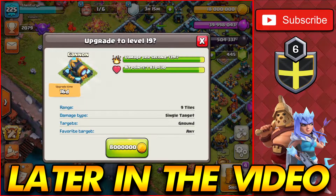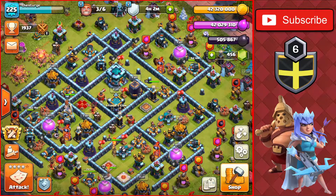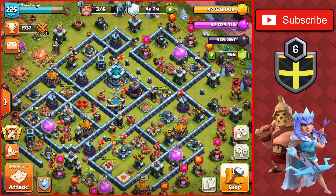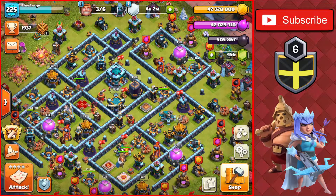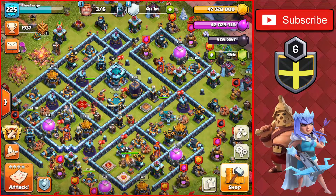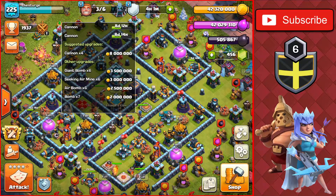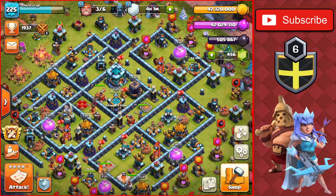Welcome back to the channel. Today I'm continuing the Farm to Max series on Town Hall 13. Right now we have 40 million gold and elixir and three builders to spend on the base. Since we have all the walls maxed, we have to get all three builders going today, and it won't be too hard since we have 40 million gold.